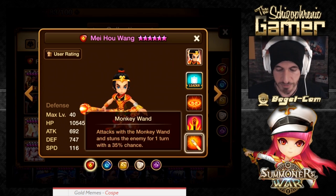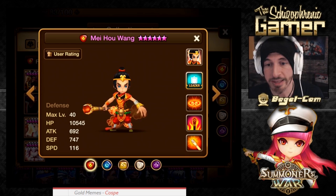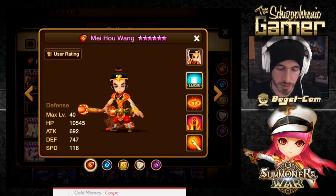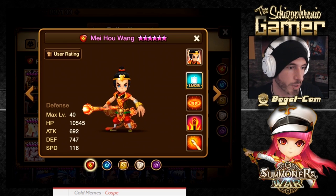He's got the defense break, he's got the stun, and I think he's a great World Arena monster because he can't be CC'd. So he's one of those you counterpick with the Monkey King.